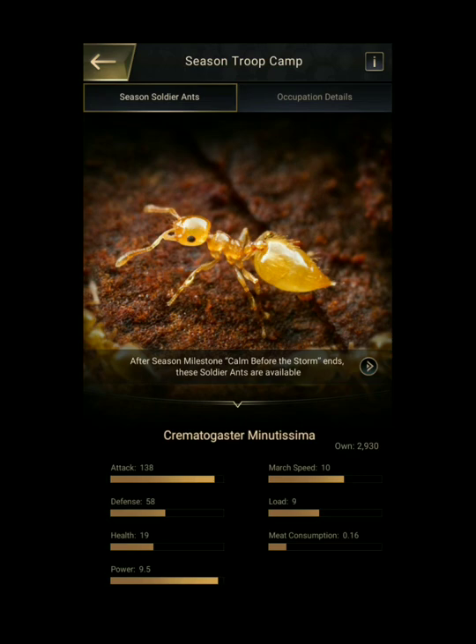Season Soldier Ant is the special soldier ant from season gameplay and can only be used in season. You can collect Season Soldier Ants, check the source, and heal the injured Season Soldier Ants in the Season Troop Camp. Season Soldier Ants will not die in battle but will only get severely injured, which can only be healed in the Season Building.